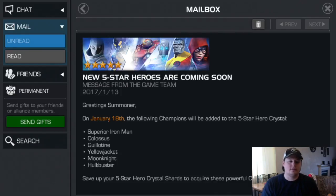We have new 5 stars! Greetings summoners, on January 18th, the following champions will be added to the 5 star hero crystals: SIM, Colossus, Guillotine, Yellowjacket, Moon Knight, and Hulkbuster.